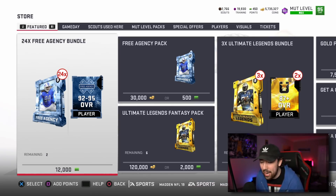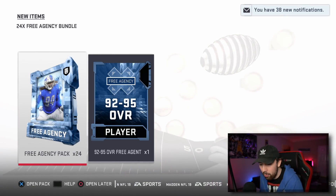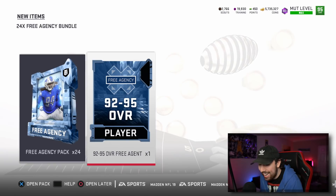This bundle guarantees me a 92 to 95 overall player — and it's not NAT, thank god. 12,000 points spent, and we got 24 free agent packs and a 92 to 95 overall free agent topper.